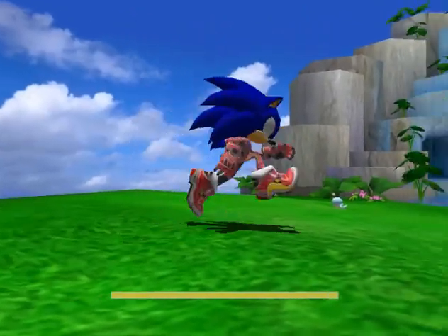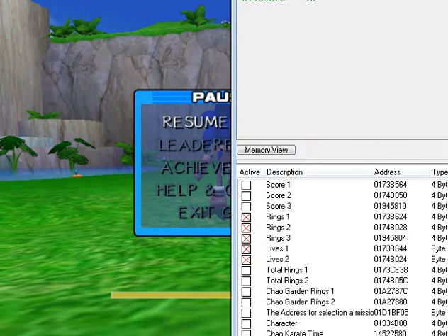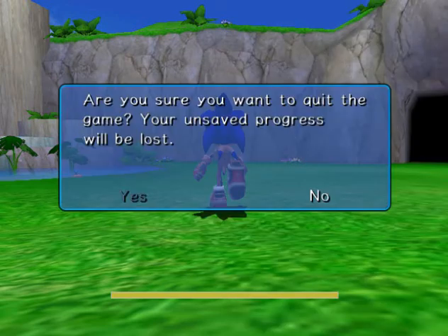I'm going to pause it and bring up Cheat Engine. Leon, what is the stage ID for Green Hill Zone? It is 31. Alright, so I'm going to go into Cheat Engine and change the ID to 31.